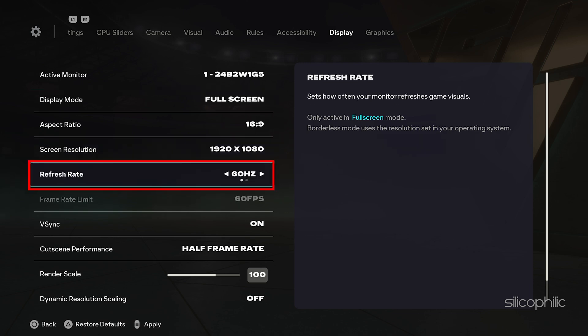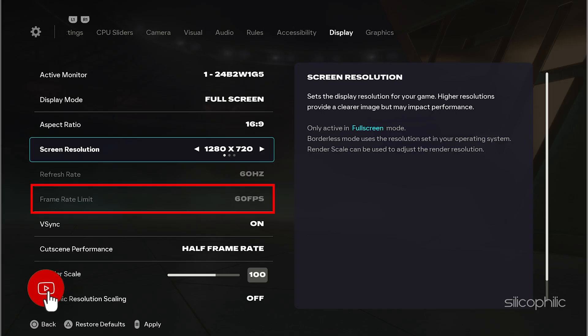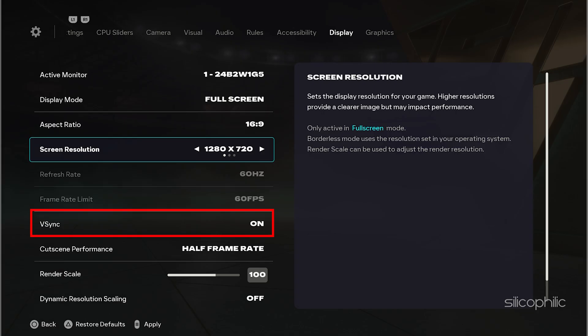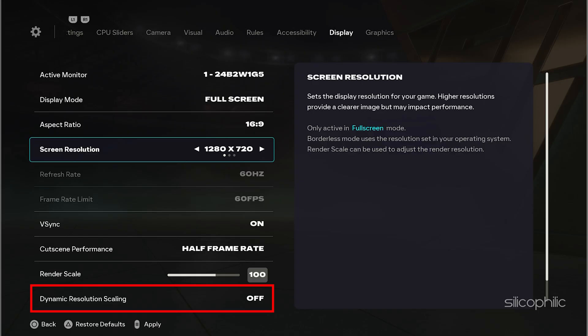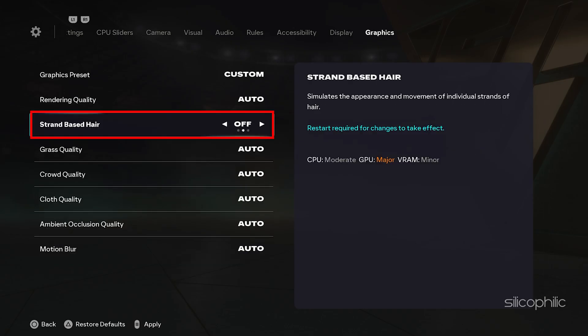Set the refresh rate to 60Hz. Next, set the frame rate to 30fps or 60fps. Turn off vSync. Turn the dynamic resolution scale to off. Next, set cutscene performance to half frame rate. Set strand-based hair to off.